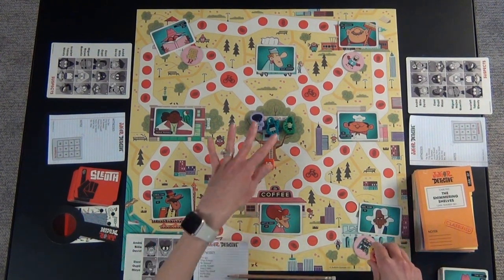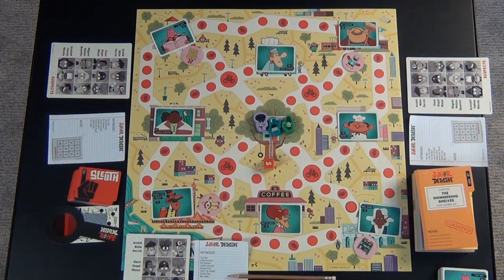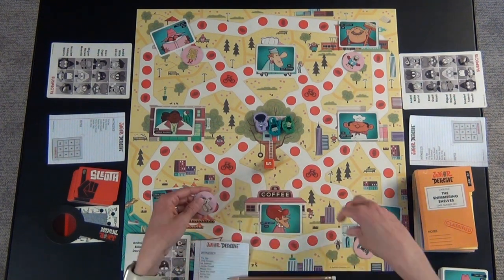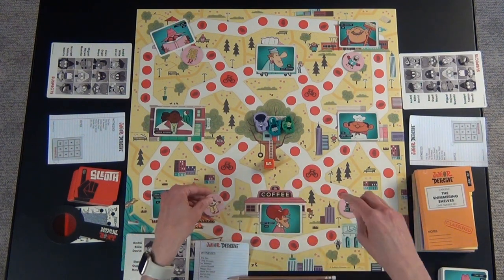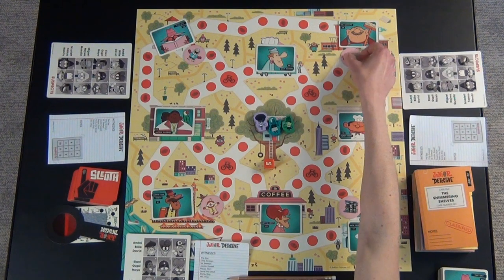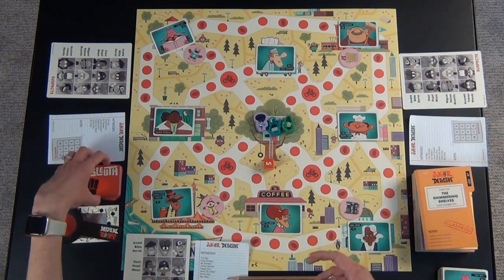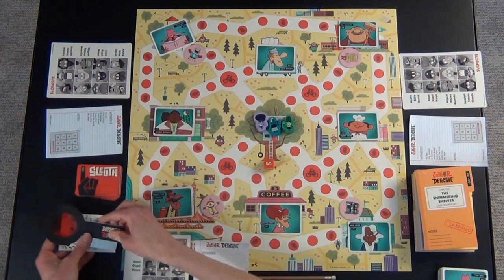We have a three-player game set up here. Each person picks which Junior Detective they wish to be and puts the extra tokens off to the side. Everybody gets a card with the suspects and a sheet to take notes. You also place blockers on the red spots with the black circle on the board — it doesn't matter which one is placed in any spot. You can put them wherever you like, as long as they start out there. They can move during the course of the game. You also have your sleuth cards, a decoder, a mirror, and a solve card for the very end of the game.